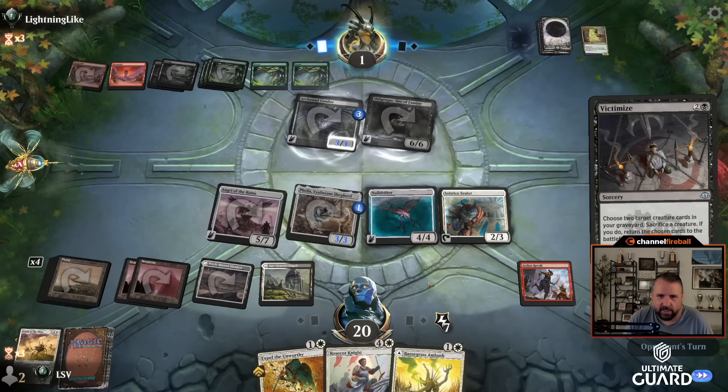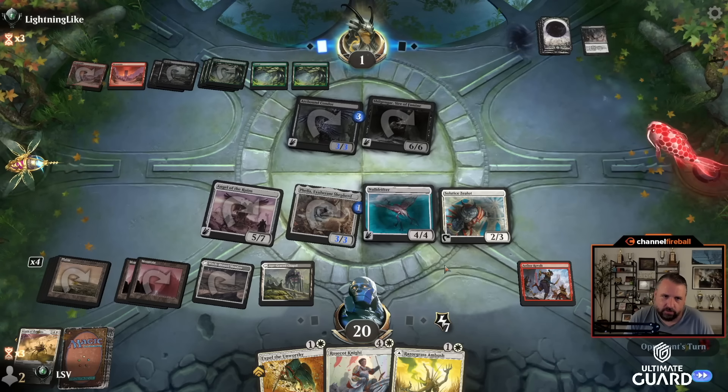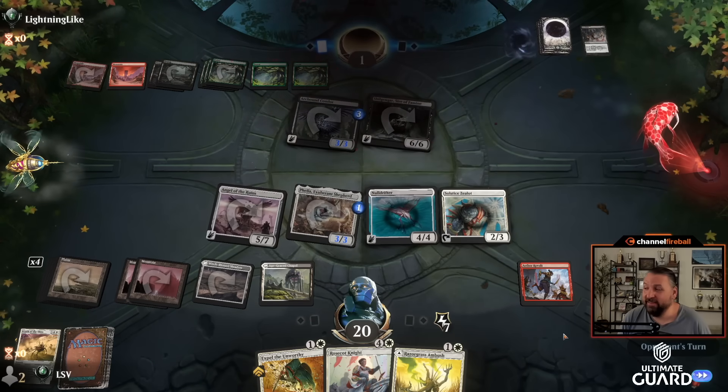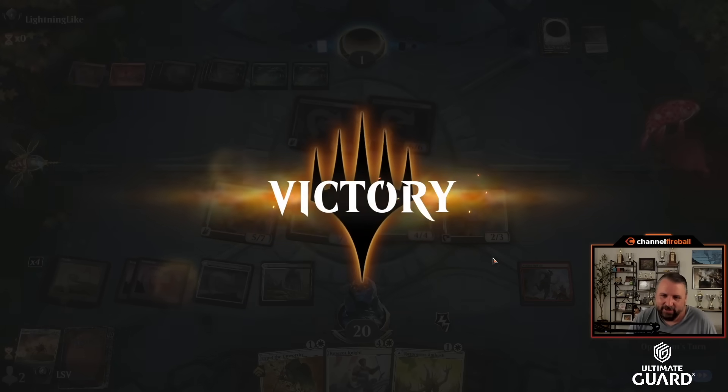They Victimize getting back Condor and Silumgar — that's pretty cool. Doesn't actually do anything, but cool enough. We're five-and-oh! Let's see if we can get two more here — this deck's really cruising.